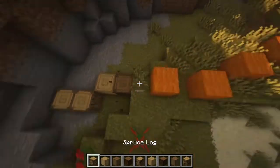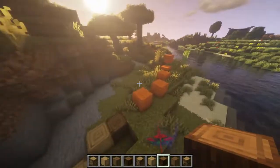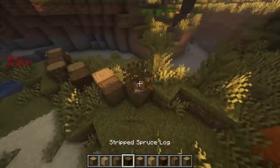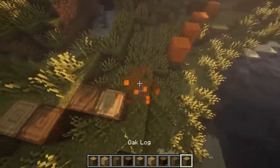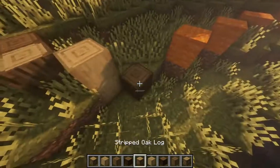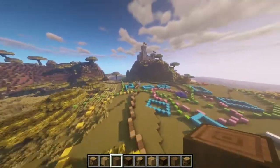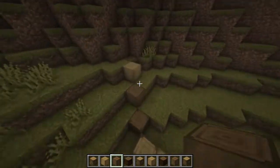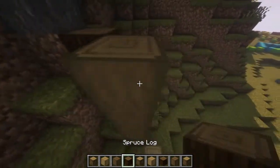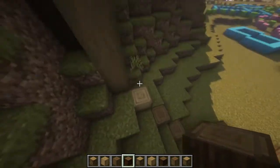I still haven't covered that up so I think we just have to live with that for the moment. Maybe we can make like a secret entrance down here - a secret hole in the wall. Just like this. And you know what, let's start stacking right here at the start and make it about that high. I'd say that looks good, so let's continue.